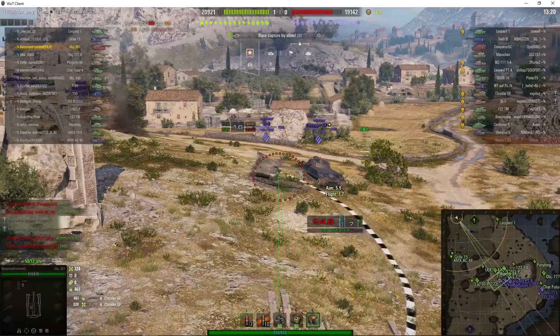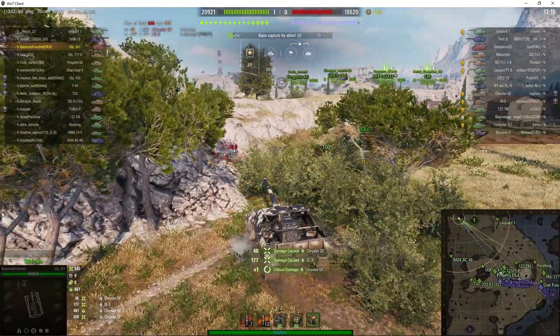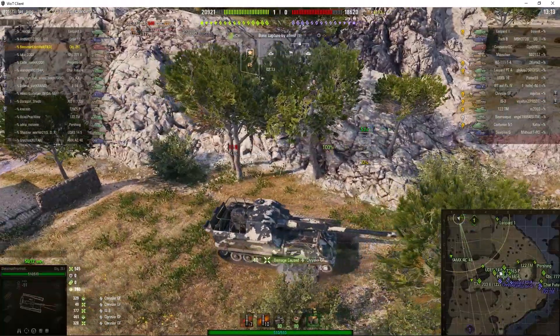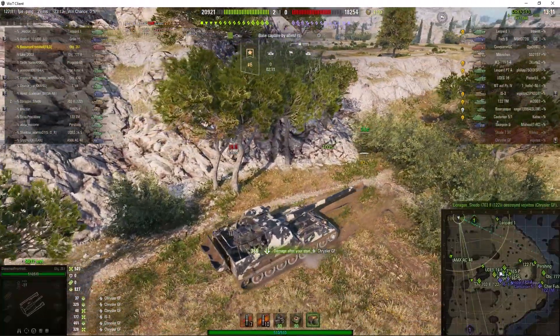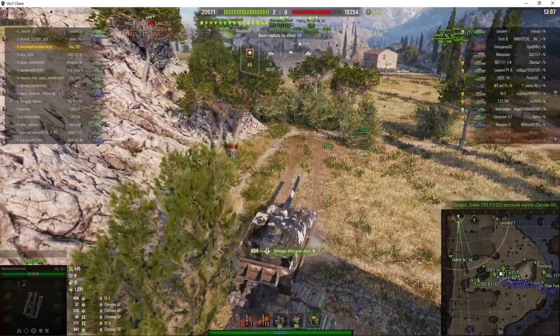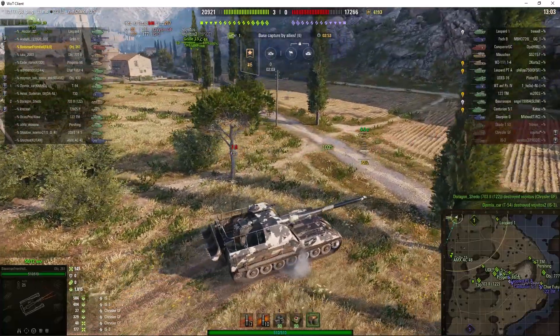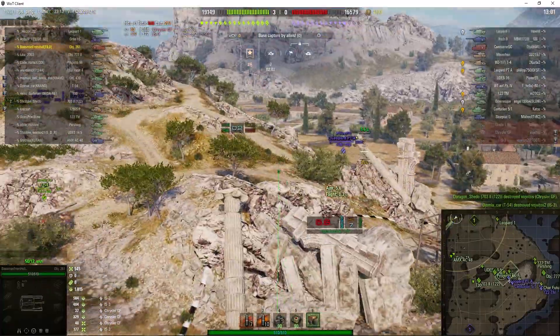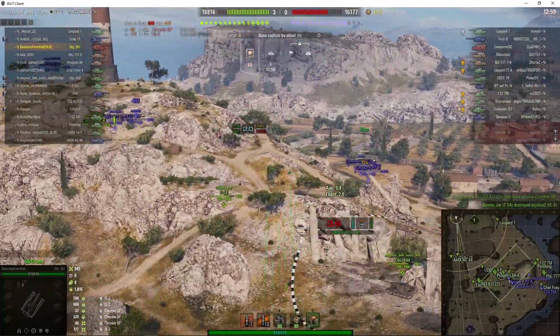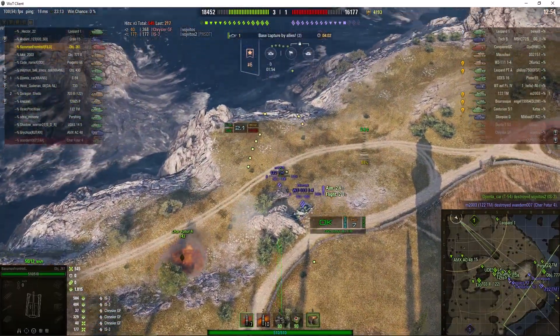The next target is the IS-3. He's trying to damage both at the same time, and he gets 177 off the IS-3 and 40 off the Chrysler. He's picking up stun assist, so he is benefiting. He's backing up because he left a bit of wall to bear there, and he's now going to move over to the other side to make the enemy arty think — where is he? They'll see the wall knocked over and think he must be there, but he's not.